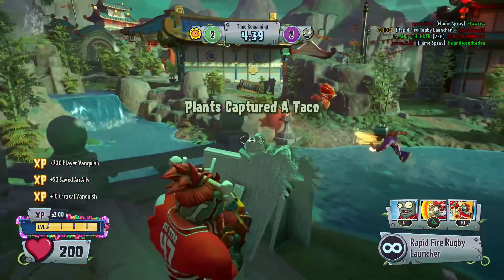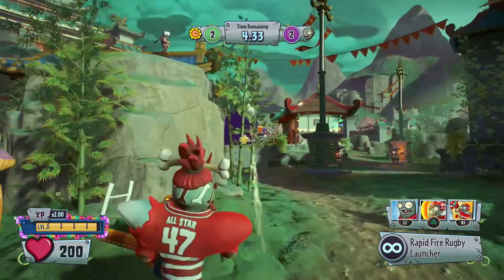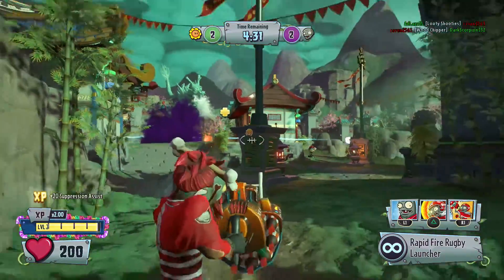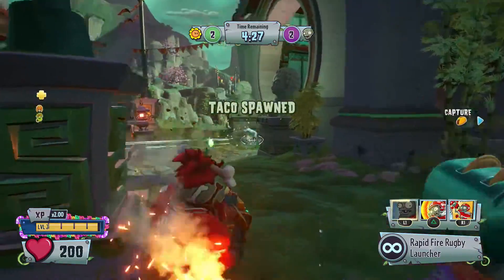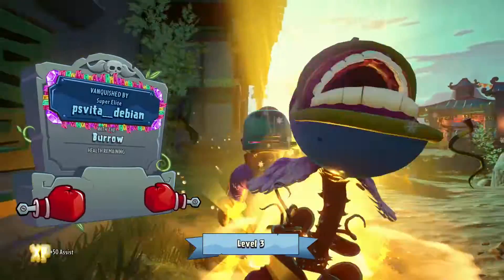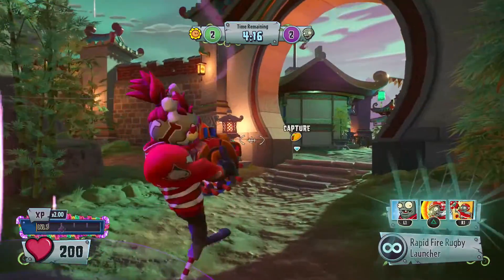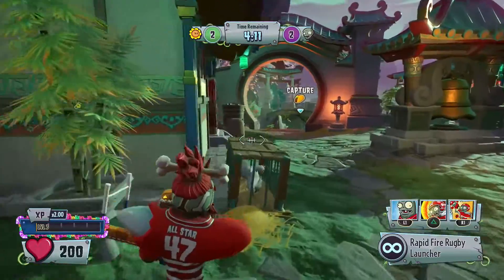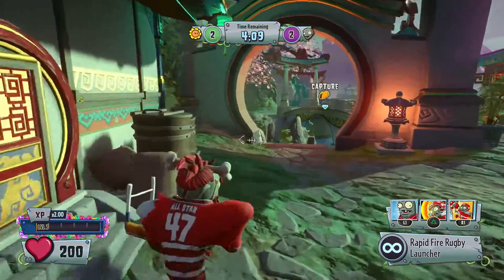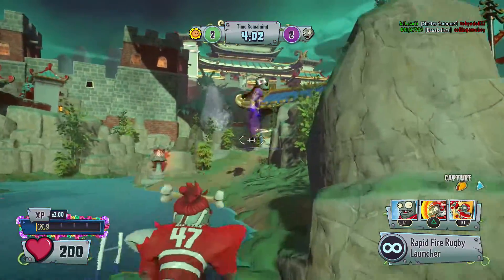A couple more — there we go, almost at level three. He just flew away — I didn't know Citrons could fly. Just a little bit more. That was not what I wanted. We're doing pretty good with Vanquishes so far — getting an assist there. I think I have this All-Star and maybe two or three more. I still need the Master, which really shouldn't be that bad — it's just a matter of playing a lot more, which I'm trying to do because there's still like six more weeks of the Tale of the Taco.